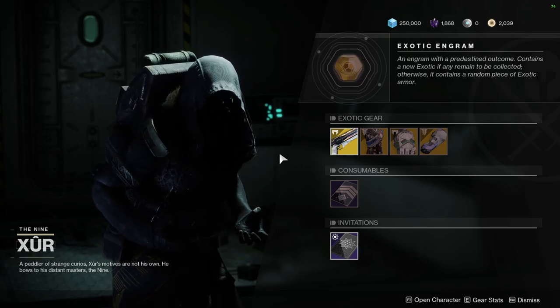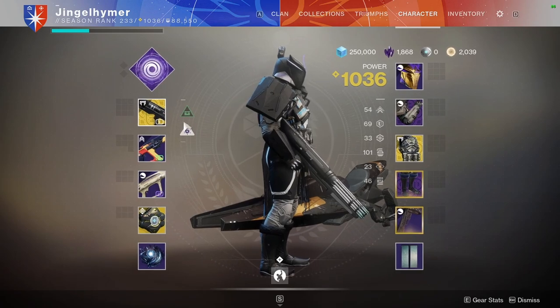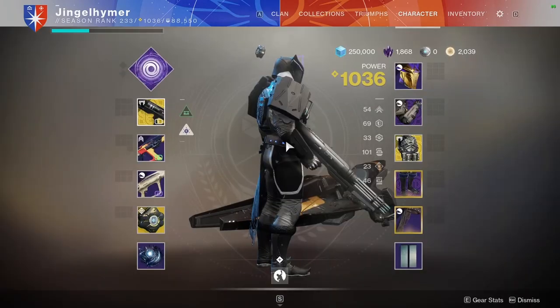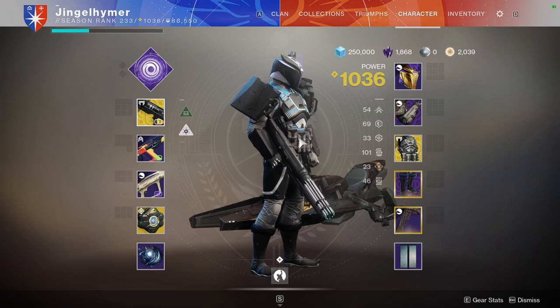We are going to be using Actium War Rig. Of course if you're running Actium War Rig we have to run Sweet Business — you have to, because you just fire pretty much forever. It's very hard to run out of bullets with this kind of loadout. That being said, this is more of a fun loadout, this is not very meta. You're going to get melted most likely by 600s as they have an easier TTK than Sweet Business does.